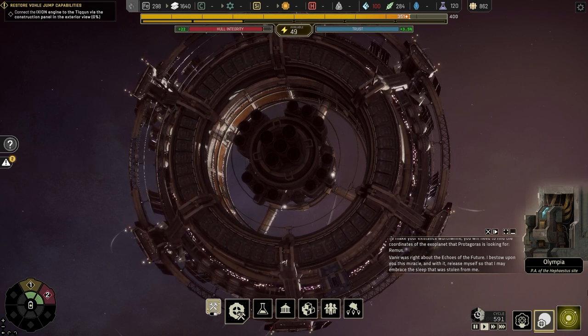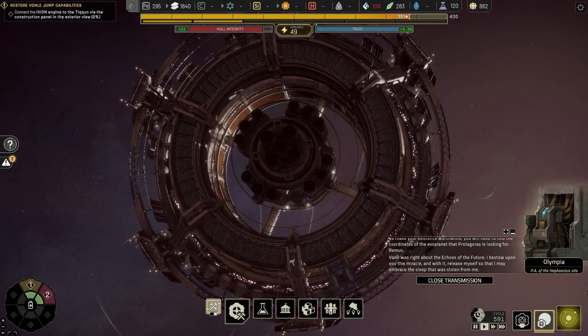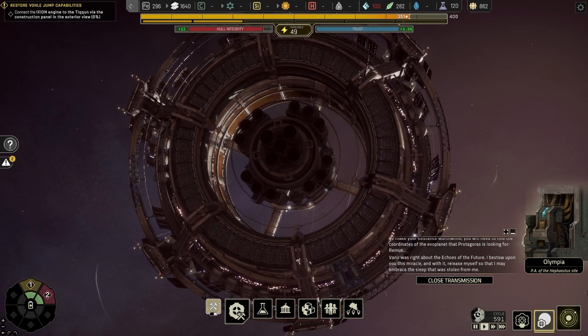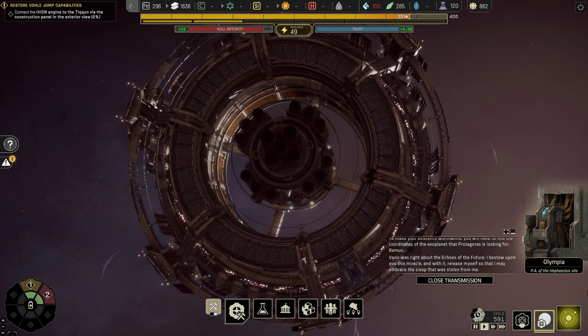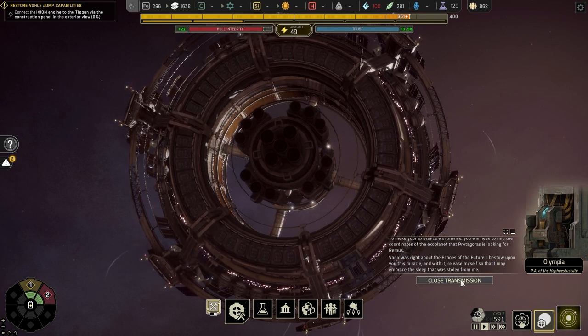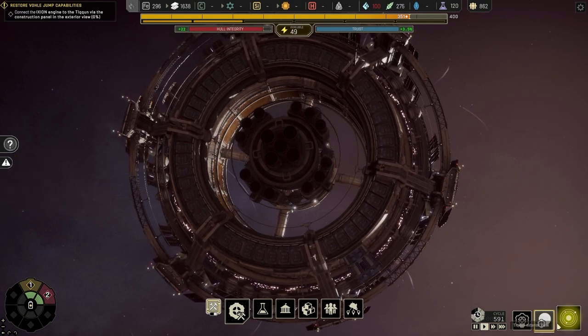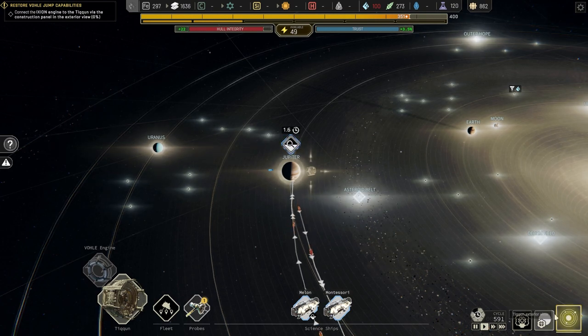To make your existence worthwhile, you will need to find the coordinates of the exoplanet that Protagoras is looking for — Remus. Vania was right about the echoes of the future. I bestow upon you this miracle and with it release myself so that I may embrace the sleep that was stolen from me. I kind of like all the PAs in this game — they have a sullen kind of character.